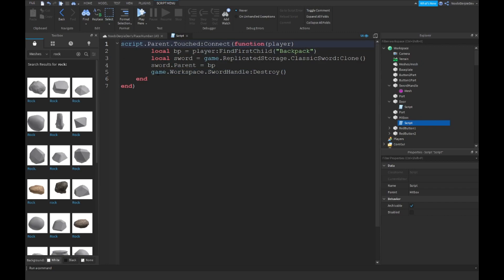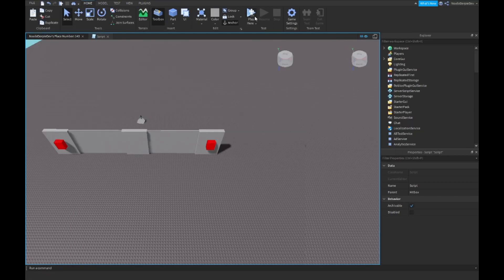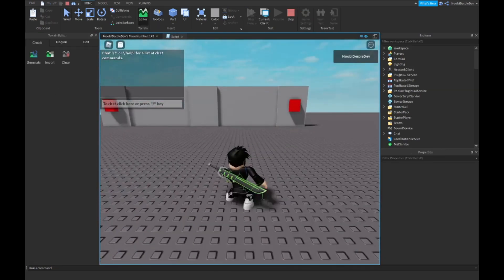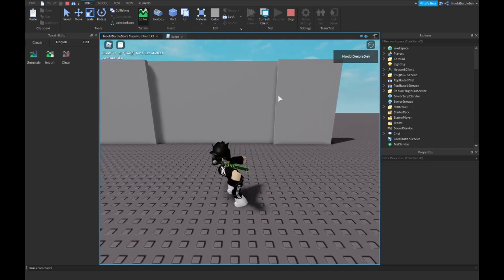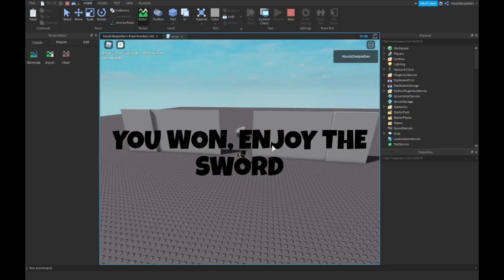How about you just delete the if-player check. Six errors is default. 'You Won, enjoy this word.'